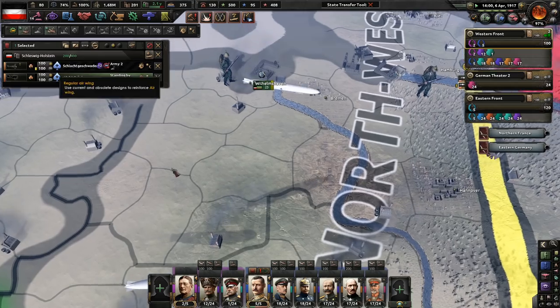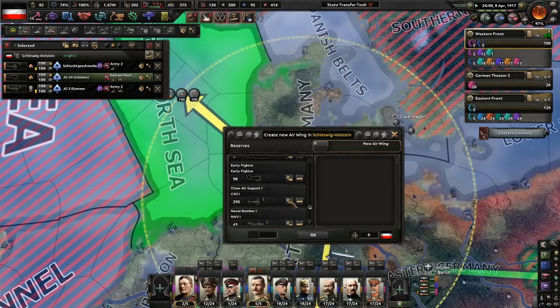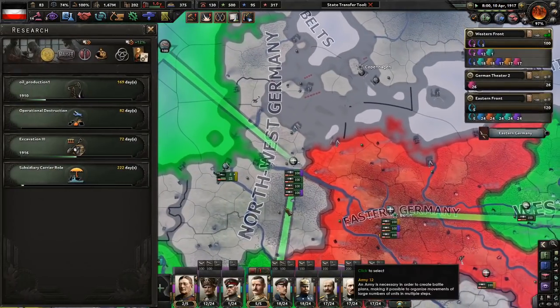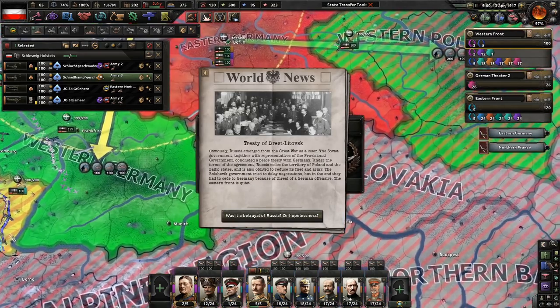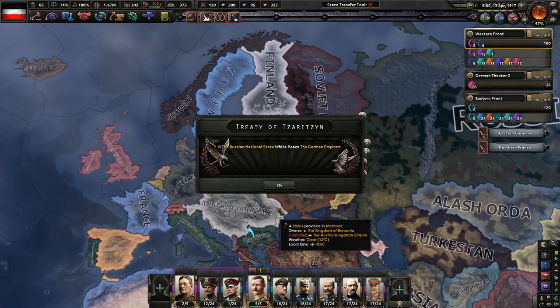Russia emerged from the Great War as a loser. The Soviet government, together with representatives of the provisional government, concluded a peace treaty with Germany. Under the terms of the agreement, Russia ceded Poland and the Baltic States and is obliged to reduce its fleet and army. The Bolsheviks tried to delay negotiations but had to cede to Germany due to the threat of a German offensive. The Eastern Front is quiet.